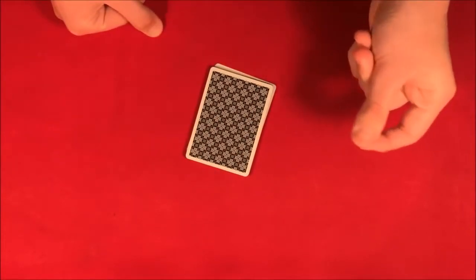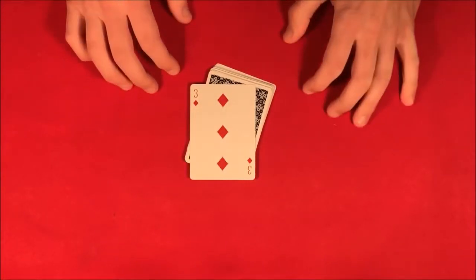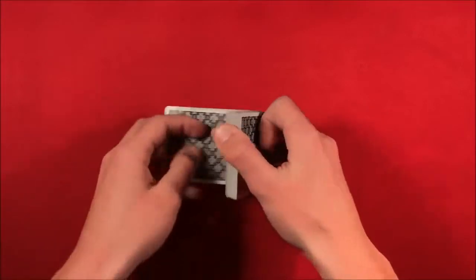The card that you should have stopped at from the shuffled deck was the three of diamonds. So if I snap my fingers, we're going to have the three pop up just like this. This is the trick, guys, and if you want to do it, don't forget to stick around for the tutorial.